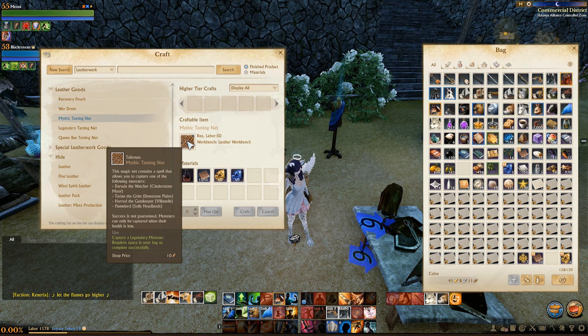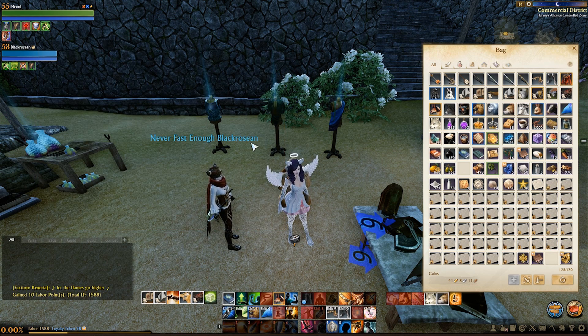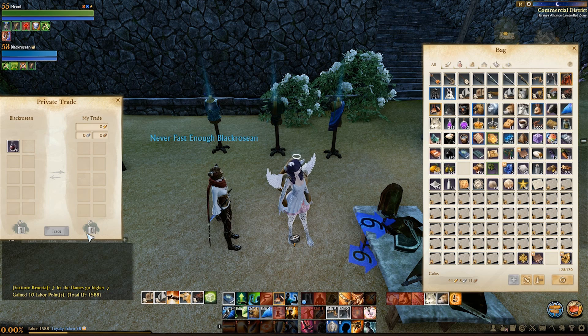We are making a mythic taming net today, which requires topaz, sapphires, fine leather, and memory ink.